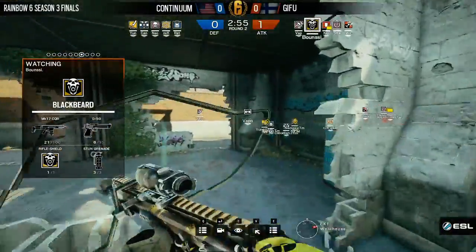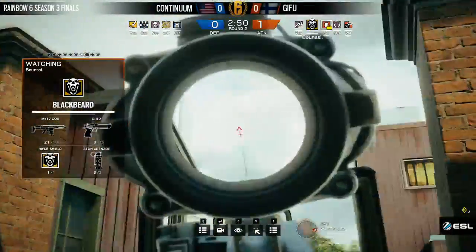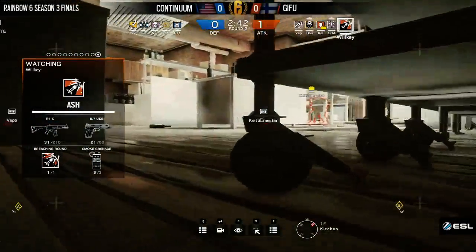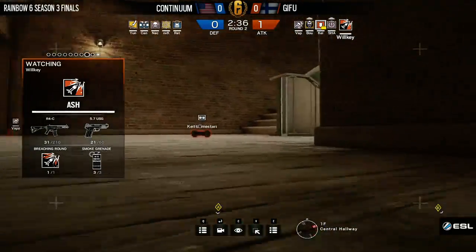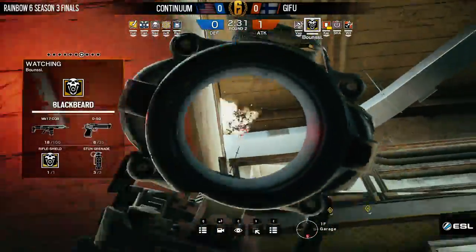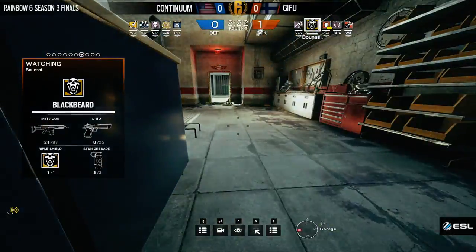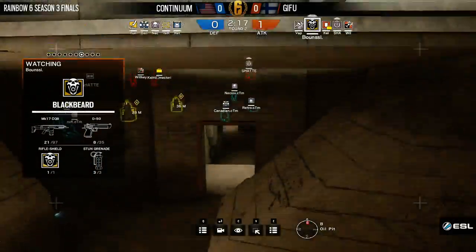We've got Boonsie coming outside by the kennel spawn and he's going to move on into the garage and likely push down that way. We also have Wilkie over by the construction entrance with Ketumistaro, and it looks like they might be pushing in from there. That Blackbeard push down the utility tunnel is something we've seen a lot of, but I feel like it was starting to fall out of favor in favor of pushing the construction tunnel instead — which we saw Young do last time with that Recruit Shield. There is a lot to be said for this push, although I think it tends to fare a little better if you bring a teammate like Sledge, especially to help nade out some of that barbed wire as Blackbeard doesn't come with grenades.